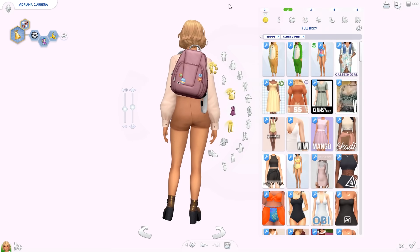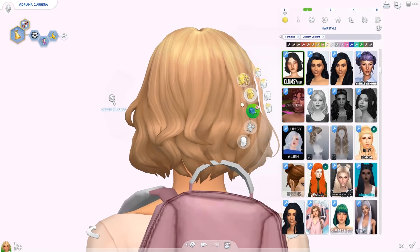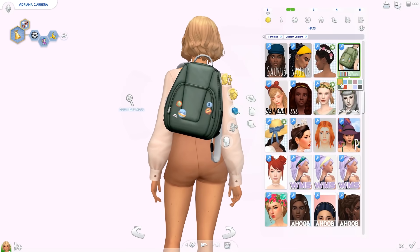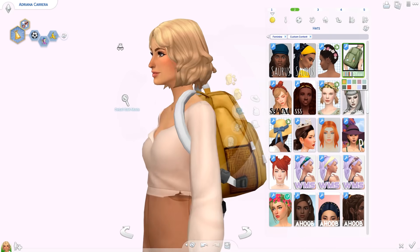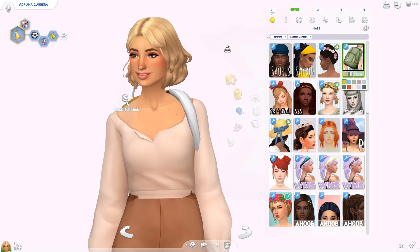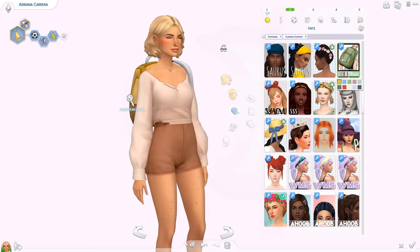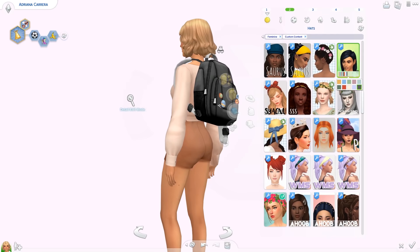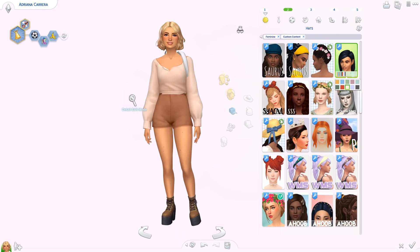I also have a backpack — the Avery Backpack. It's in the hats category because it takes up so much space. It has pins on it, and she's holding it on one shoulder. It may clip when your sim is sitting, but for photo shoots it's perfect. It's the first Maxis Match backpack I've ever seen so I really appreciate it.